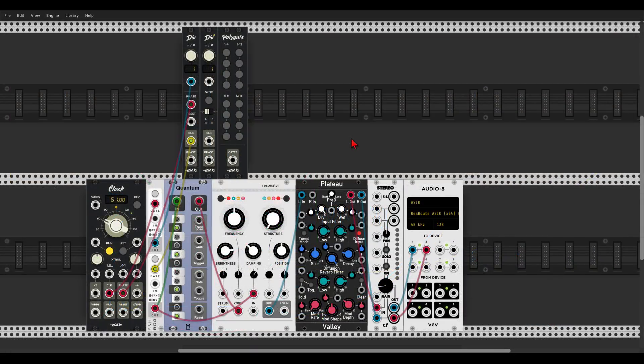Here we have three new modules from the ZZC collection: a clock divider and multiplier with an expansion module, where you can choose whether it works from the left or right, and sync it with the clock. We also have a polyphonic gate so you can send the gate to each of the polyphonic channels. Here I have the ZZC clock going through the divider multiplier, modulating things and triggering the sample and hold and the Rings/Resonator from Mutable Instruments. Quite handy.